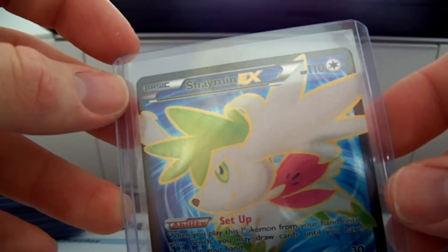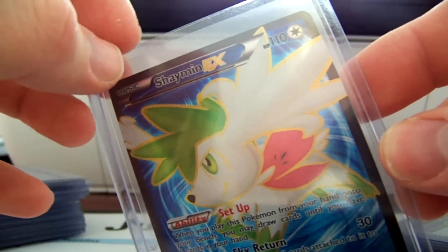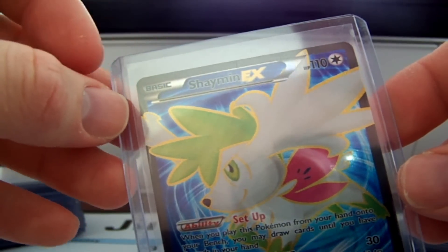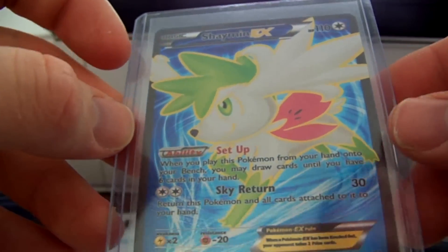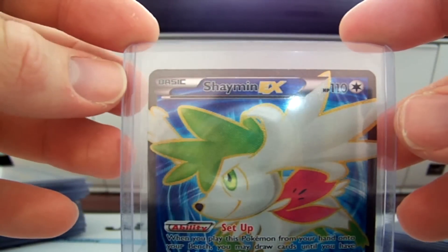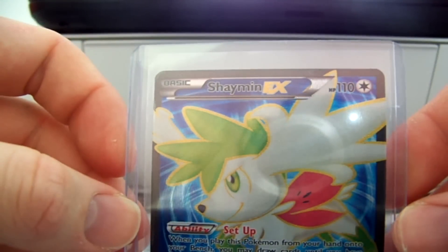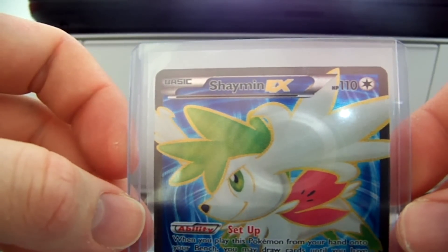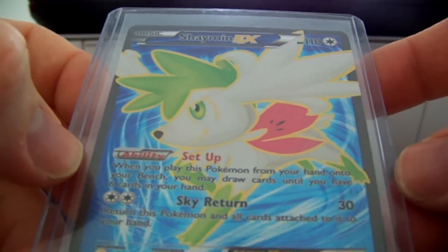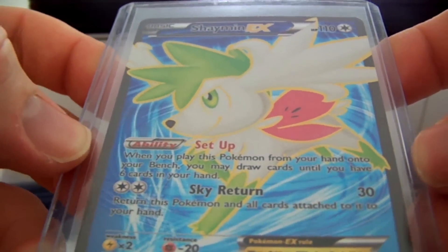I went back a couple weeks later, and the majority of the packs were sold out up by the register — somebody bought like a hundred packs, if not more. Ended up going back by toys, and there were still packs back there. I think I bought four. I got one non-holo rare, one holo, a Shaymin EX Full Art, and I actually got a Shiny VS Seeker.